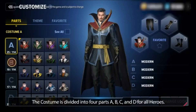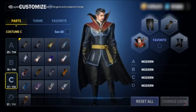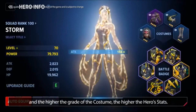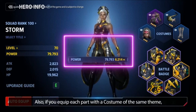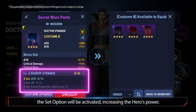The costume is divided into four parts — A, B, C, and D — for all heroes. There are a total of six costume grades, and the higher the grade of the costume, the higher the hero's stats. Also, if you equip each part with a costume of the same theme, the set option will be activated, increasing the hero's power.